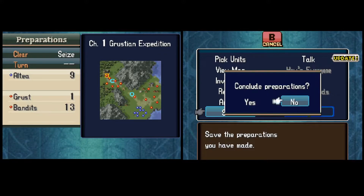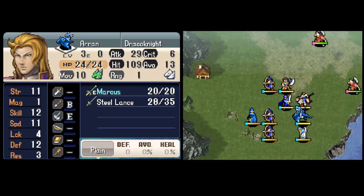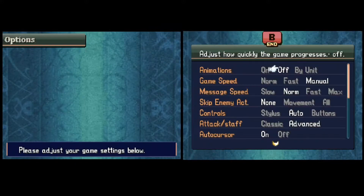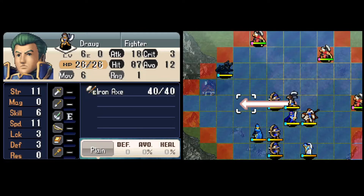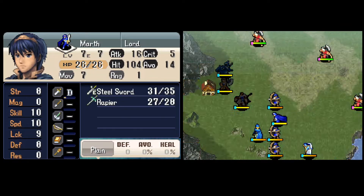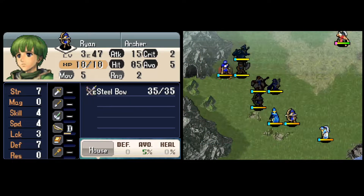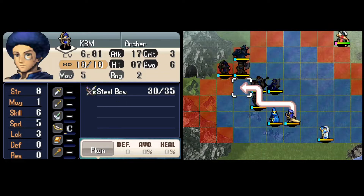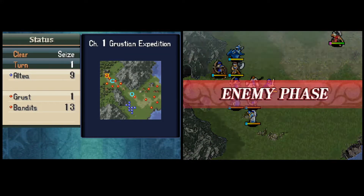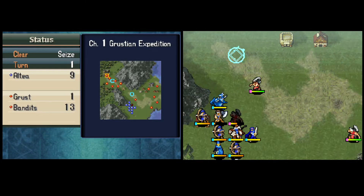Let's get into the action. We're going to set up a familiar formation where our lowest defense frontliners only have single exposure to draw in the first enemy, and then the edge units will draw in the remaining enemies instead of having anybody fight two enemies and die. I was planning to reset until Marth got a crit with the Rapier, but Arran actually got a Steel Lance crit first. It's ultimately the same outcome — just needed one of these Barbarians to die on enemy phase turn 1.